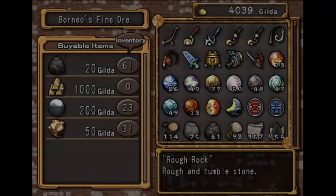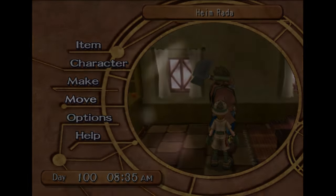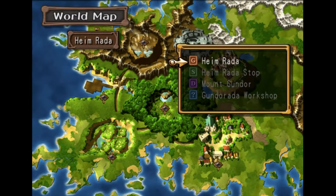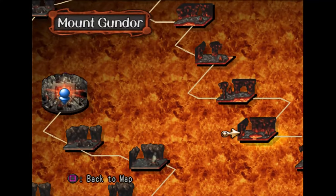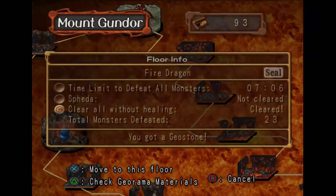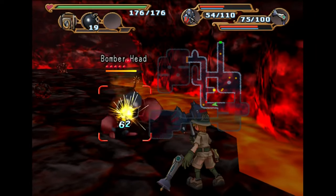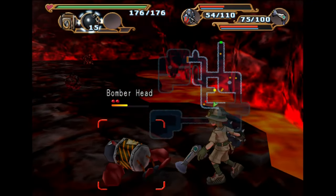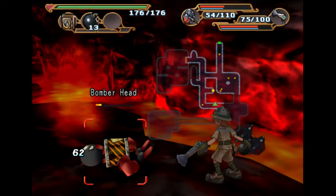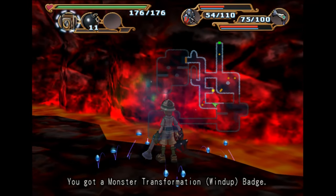Come over to Borneo and buy three gold bars from him — we're going to need this a little bit later. Since we're in Heimrata, we're going to go to Mount Gundor. Go to the floor Fire Dragon. After you find a bomber head, just take him out with bombs. It needs to be this variant of bomber head — it can't be a stronger one. Just finish it off with bombs and it'll drop you a badge.